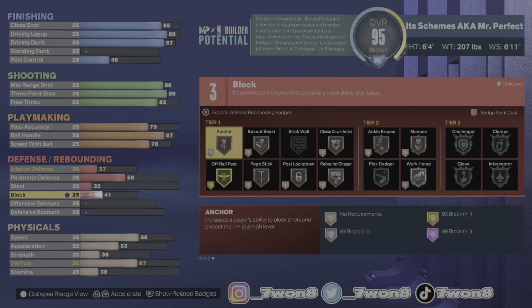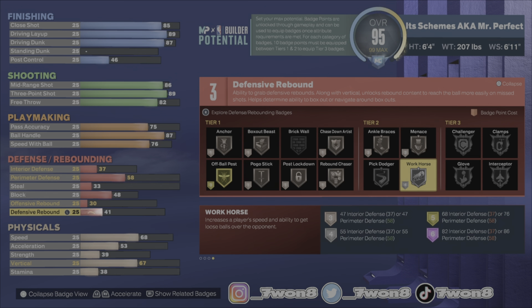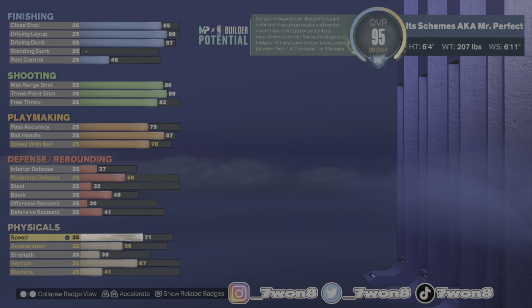On defense you get nothing — you get three possible badge points. You get 37 Interior Defense, 58 Perimeter Defense, 33 Steal, 48 Block, 30 Offensive Rebound, and 41 Defensive Rebound, giving you only three possible badge points. Use them wisely. You're gonna need your teammates to hold you down while you drop these buckets.